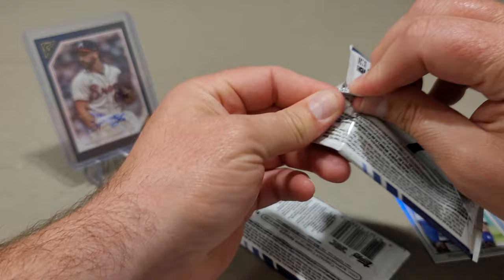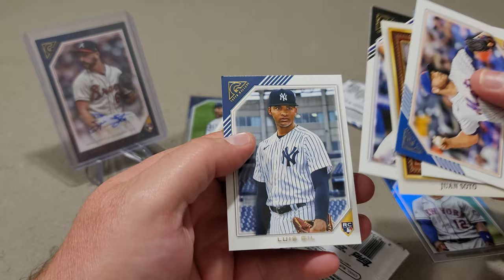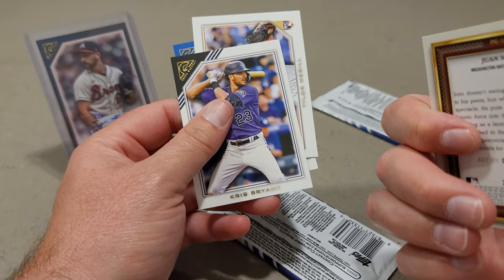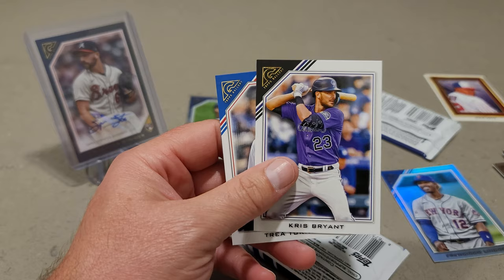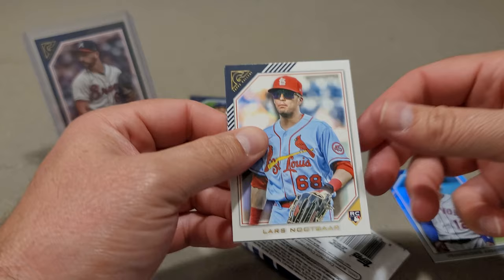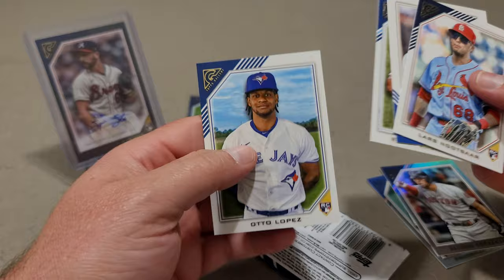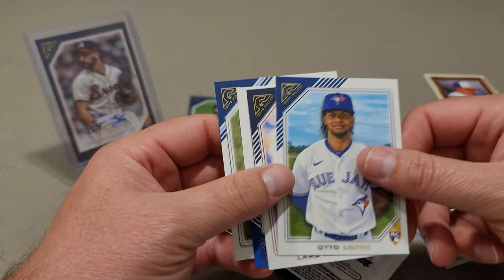I guarantee I have the set. Gotta have the set now. Tyler McGill, Trey Turner, Juan Soto, Chris Bryant, Luis Heal rookie. The photo is that Juan Soto. Tyler McGill is a rookie. Two more to go, guys. I'm wondering if that thicky has the auto in it. Lars Nootbaar — I don't think I got him the first time either. Xander Bogaerts in the foil, Randy Rosario, Otto Lopez. There's our auto. On card auto right here. It's on card auto.